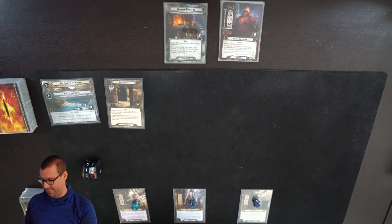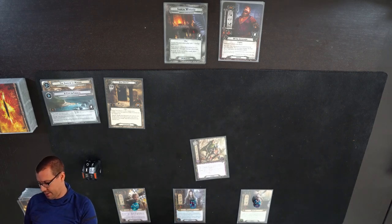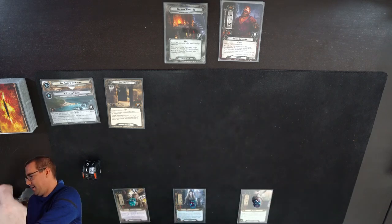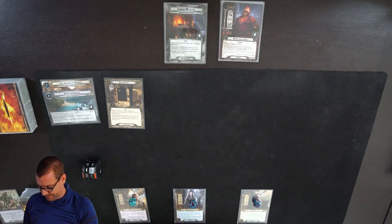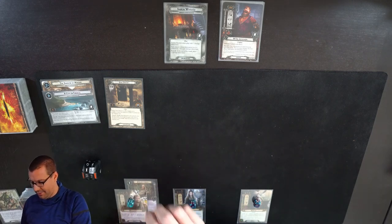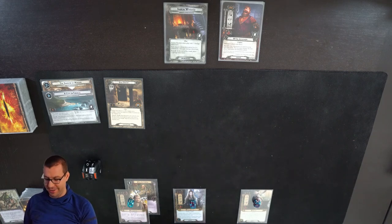Draw a card for the round - that is perfect. I'm going to play Unlikely Friendship first, drawing a card. Normally Kettleborn has the hardest time with resources in this deck, so we'll give that to him. I will immediately play the Elven King on Kettleborn. I'm not planning on suiting him up to make him super Voltron or anything like that.